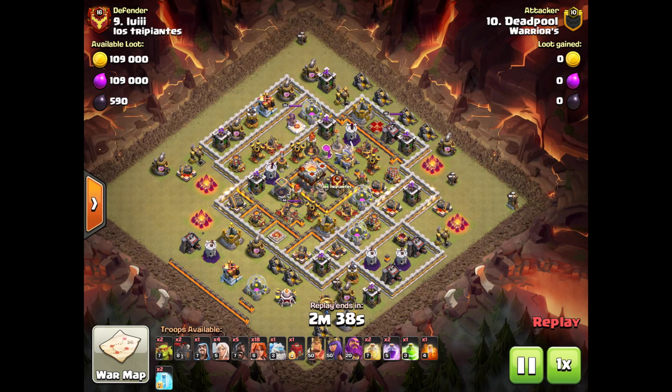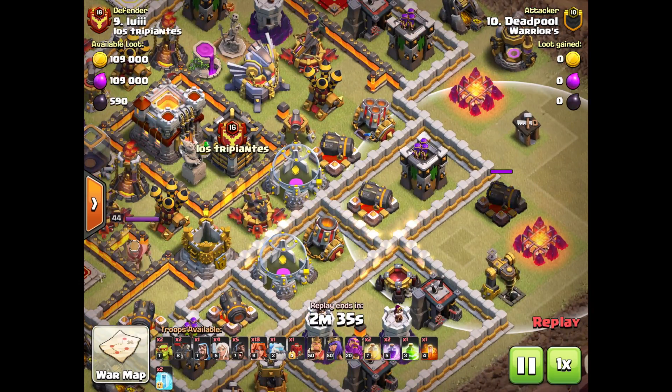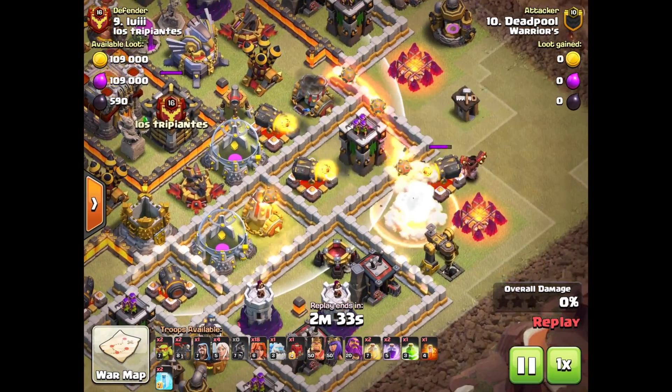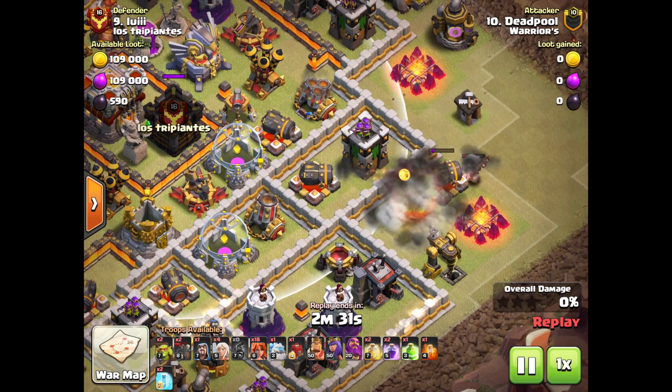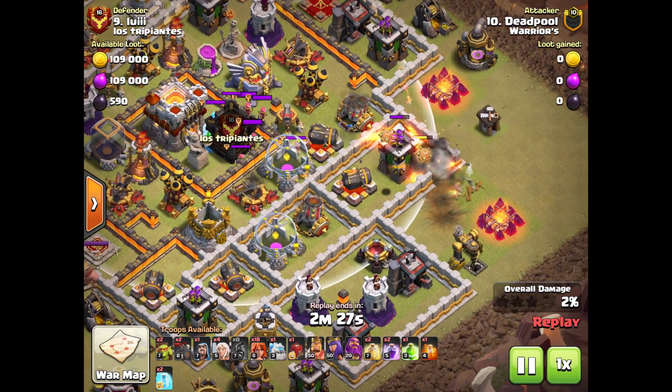Now if you look at the center compartment, there aren't actually any defenses in there. If there was an Eagle Artillery or even just a Tesla farm I might be less inclined to use this strategy, but when you have a massive compartment like that it makes this strategy one of the most effective and safe ways to take it out. Another thing that makes this strategy very easy is the fact that the CC is very easy to lure.